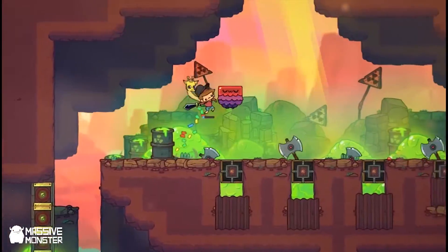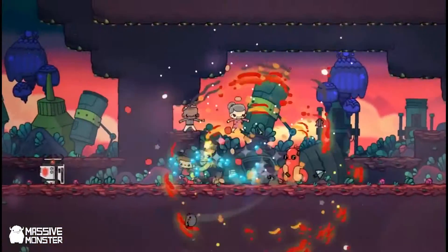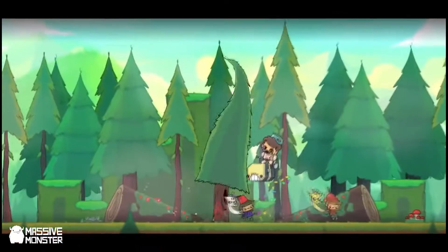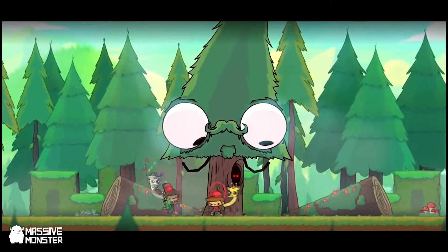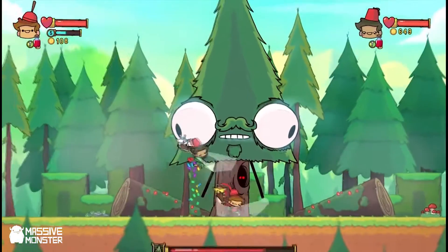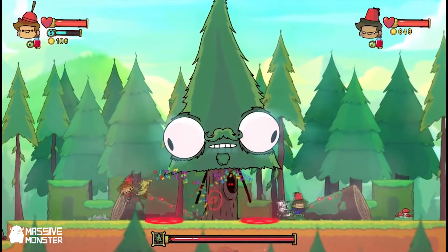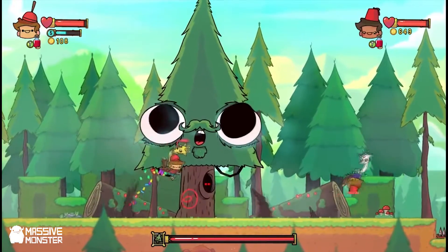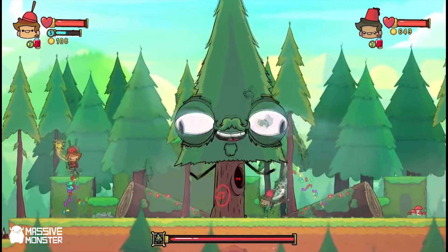So we created The Adventure Pals and it has six bosses in it. I would say we learned a lot about what goes into making a good boss because we made them and they weren't very good. We had to learn how to improve them, and that's what we want to share with you guys today — the six secrets to making your boss go from zero to hero.